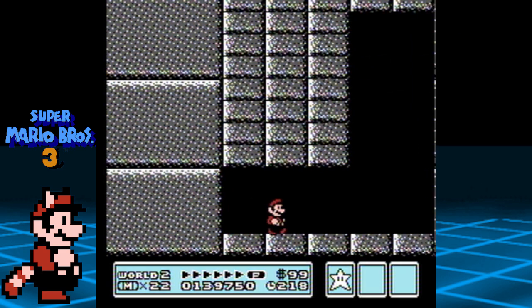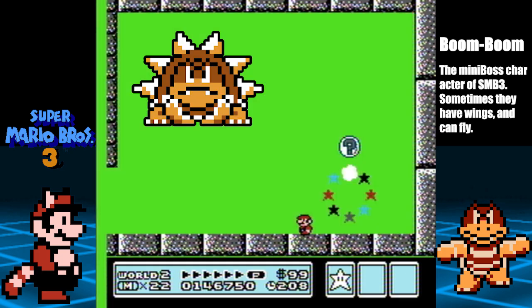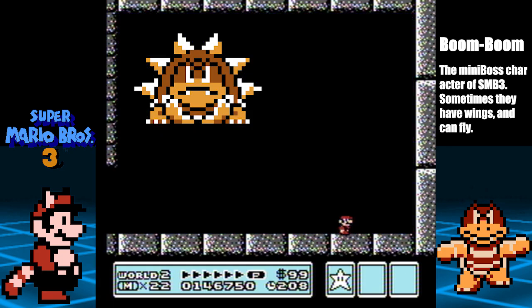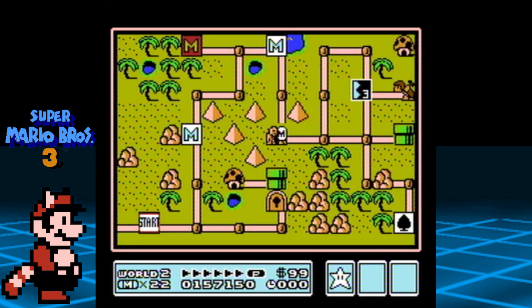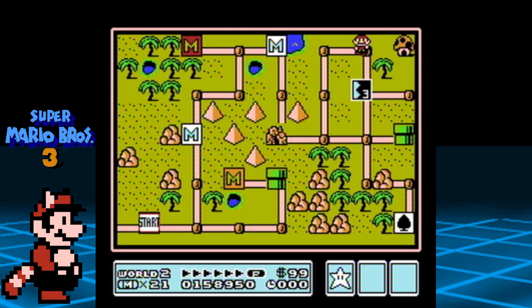Let's enter the room for a boss fight. Boom Boom will try to rush you by quickly moving left to right. Hop on his head, and when he shows his spikes, do not jump on him or you will take damage. If you have good timing, you could jump on him to cancel his next attack, but the timing is very tight. Hit Boom Boom three times to score the win. With the fortress defeated, let's make our way to the Hammer Brothers first, then we will go to 2-3.